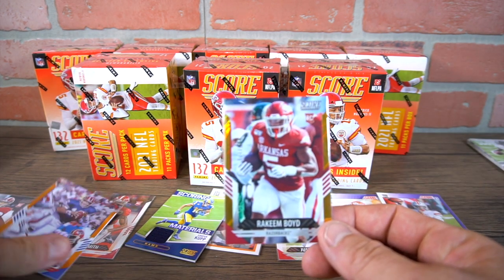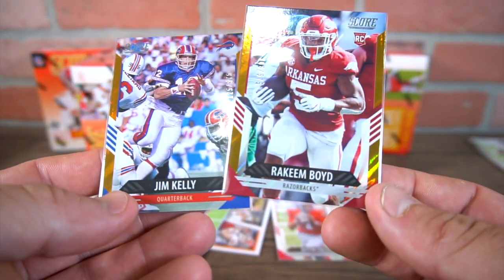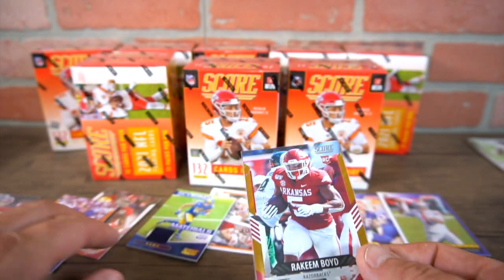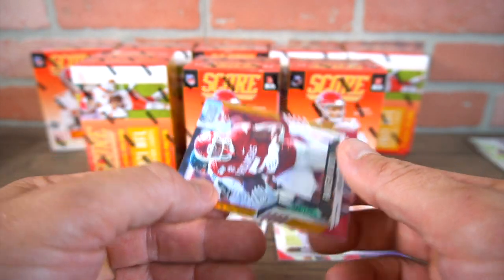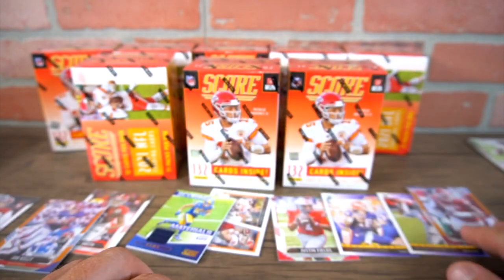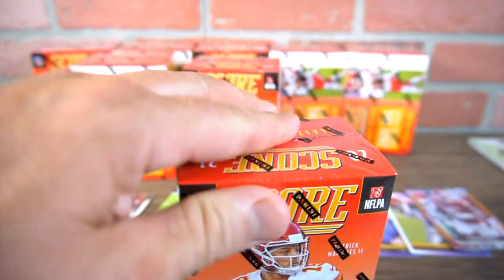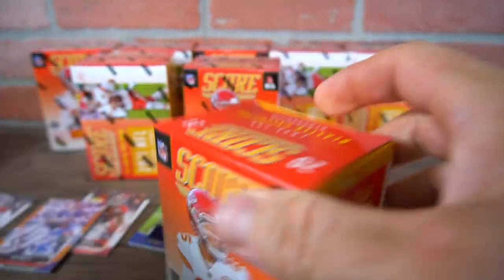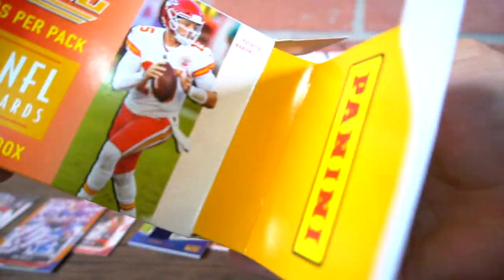We got a scoring materials from the last video, and two parallels — a Jim Kelly and a Rakeem Boyd. This one I passed right over in the last video, kind of funny — didn't even see it. But this is a numbered card, 306 out of 575. Anyway, let's get into another box. I'll do two boxes again because it takes about 20 minutes per video or so.